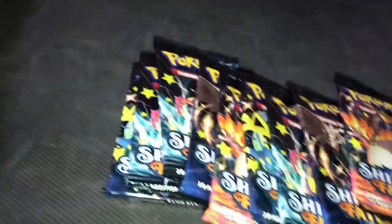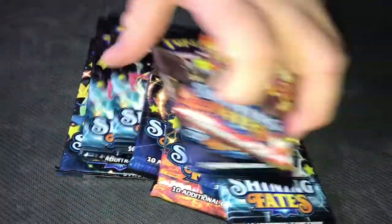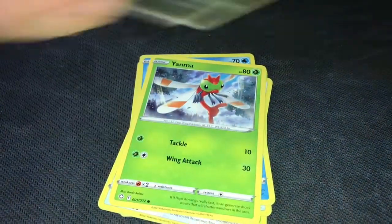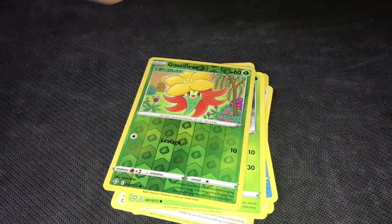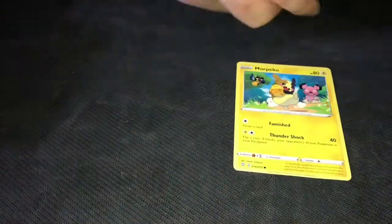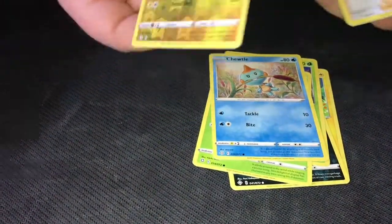Now it's time for Shining Fates — one of my favorite sets. You could get shiny Pokémon. Let's see if I get a Charizard. No good luck so far, but let's test my luck. First pack — Cacnea, Comfey, Eevee, Weasel, Yamask — look at that — Boss's Orders! Second pack — Peckle, Cofagrigus, Cacnea — and another Boss's Orders.